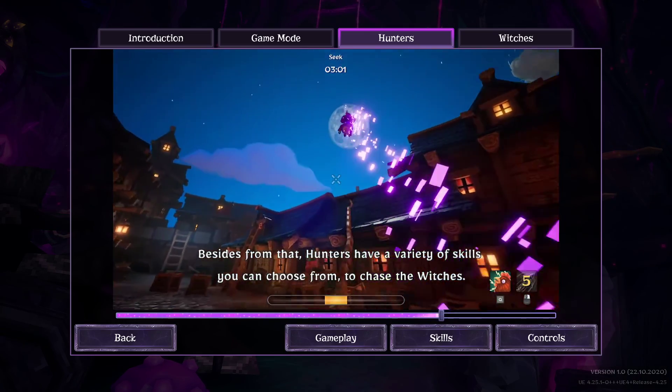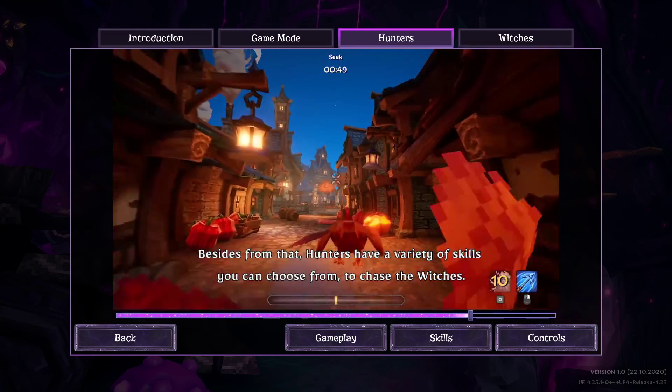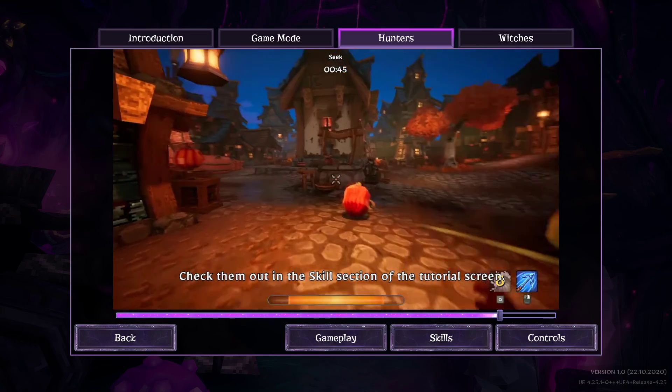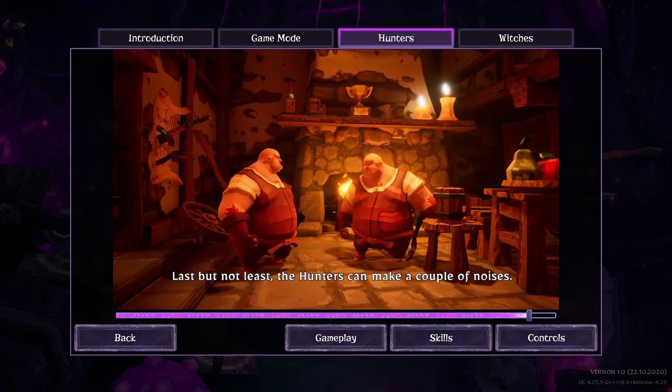Besides that, hunters have a variety of skills you can choose from to chase the witches. Check them out in the skill section of the tutorial screen. Last but not least, the hunters can make a couple of noises.